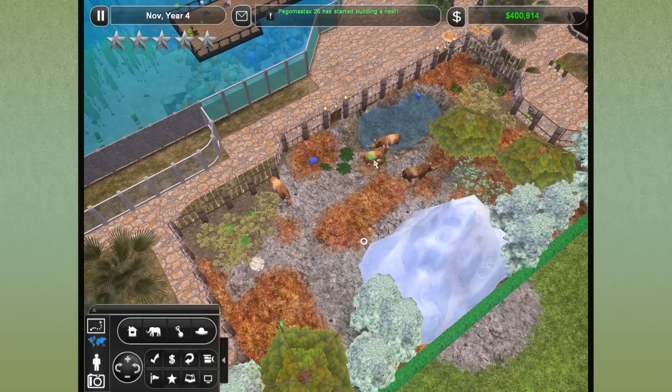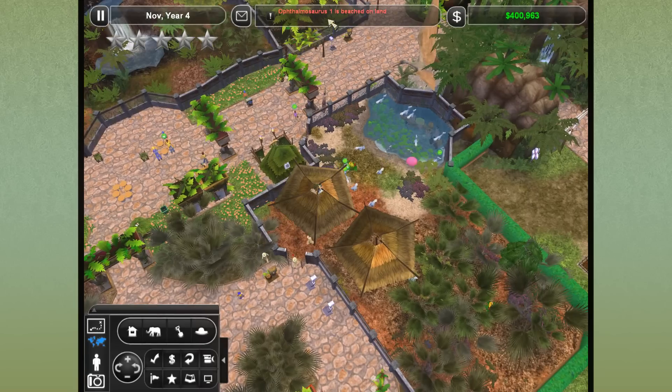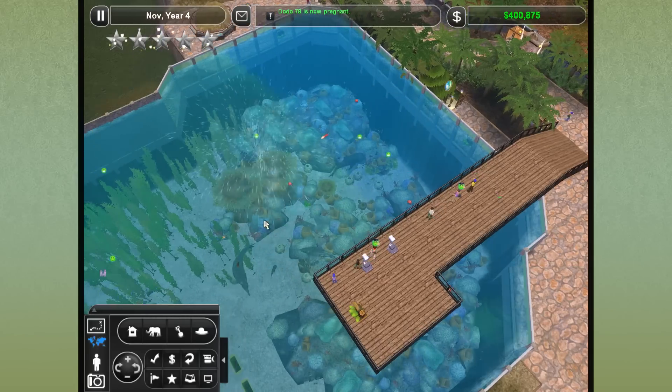How are our woolly rhinos? They're doing good! Somebody's building a nest. I think somebody's been beached on land - how did you manage that? Stay over here, you silly thing.